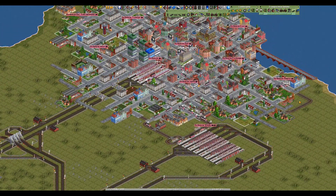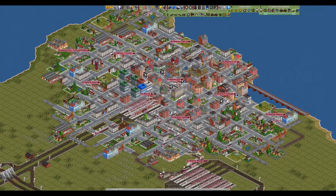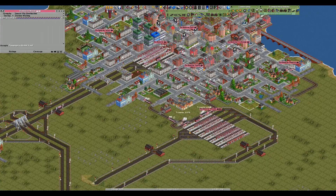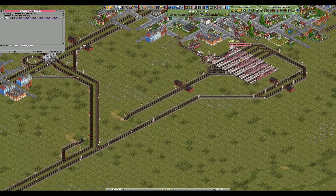Greetings, fellow humans. Welcome back to OpenTTD from 1733. In front of you is the megalopolis of Batbourne. We are taking loads of passengers down to Batbourne Woods, our new satellite station — so many, in fact, that we set up a few trains in the last episode.